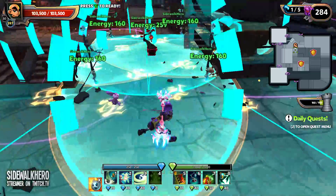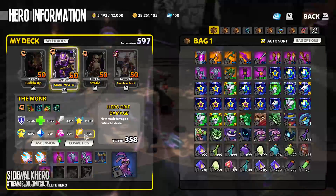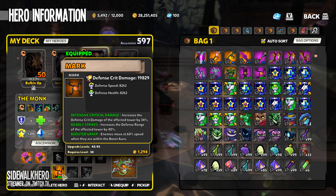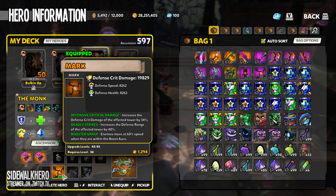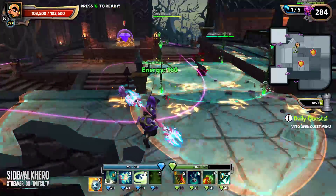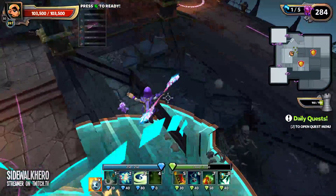But for 10 more DU, I get - how much of a slow? I think it's like 40%. Yeah, 40% slow. Or 60 - they slow them to 60% of the speed.